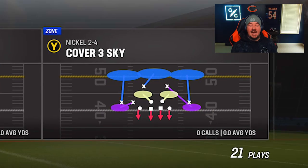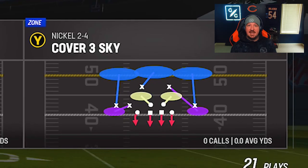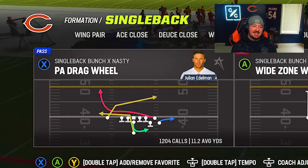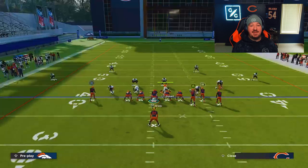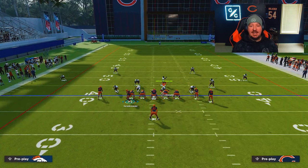I'm going to run Cover Three Sky here, and I'm going to run one of my favorite offensive plays that I have ever run in the history of Madden against zone coverage, which is the Single Back Bunch X Nasty play action drag wheel. With this particular play, what's really cool is that it leaves both flats wide open because of the way that I have it set up.